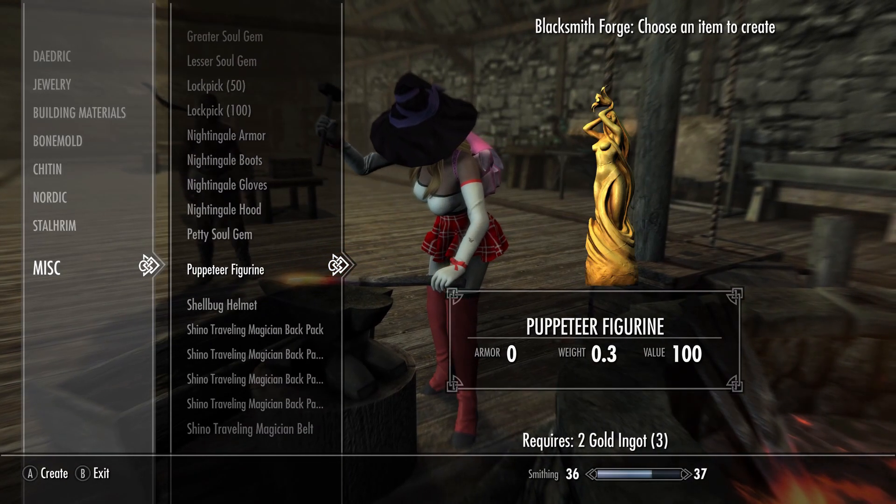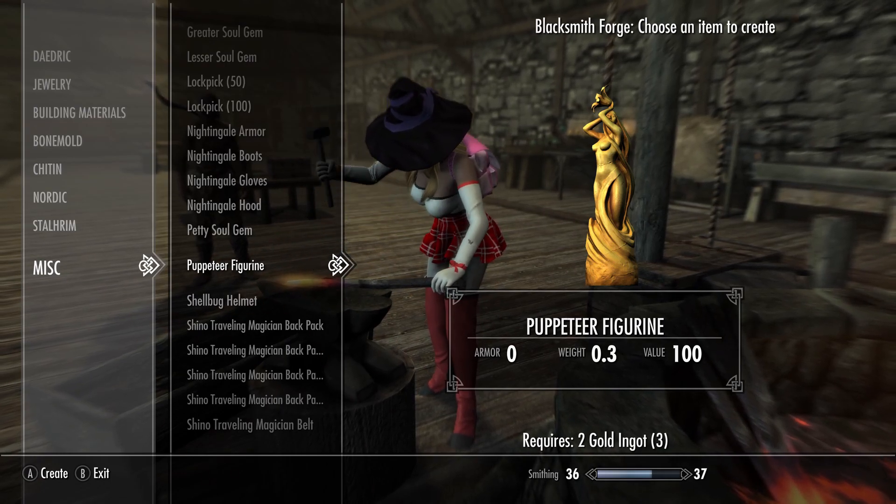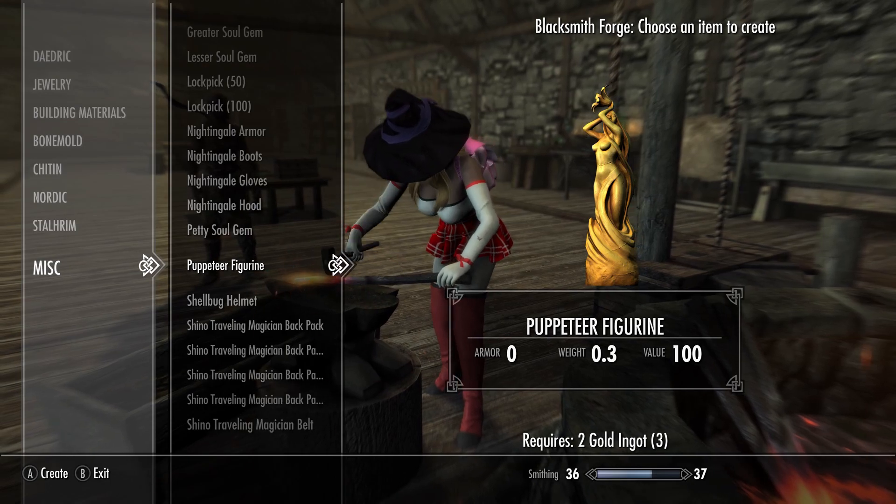Next, go to any forge and use a couple of gold ingots to craft the Puppeteer Figure under the Miscellaneous tab. Is this going to look super realistic? No, it's not. But hopefully it'll serve the purpose that you need.